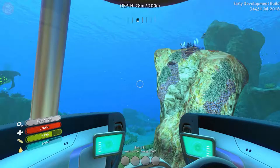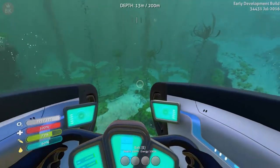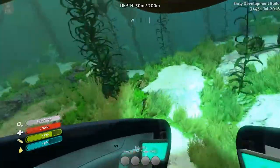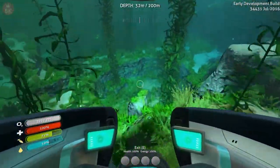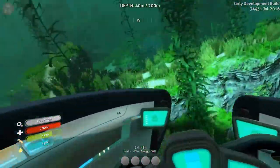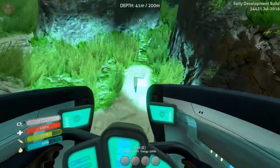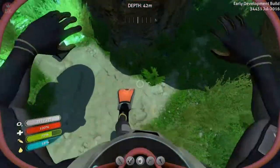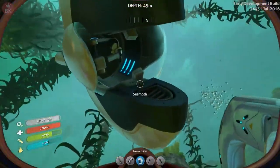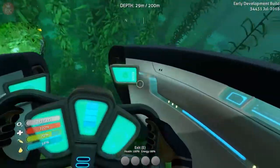That rubber sound the Seamoth makes every time you jump in is hilarious - it's not like you're squeezing into it. So if we go and look on the ground, stalker teeth usually drop onto the ground. Let's see if we cannot find any stalkers now.